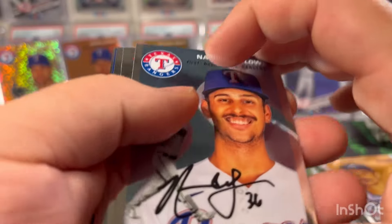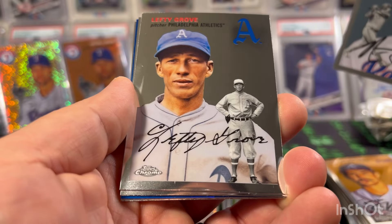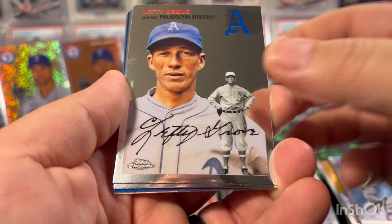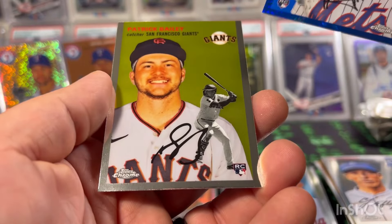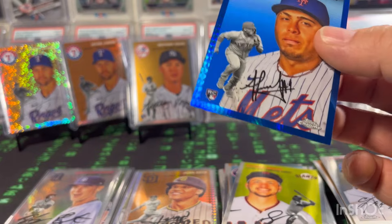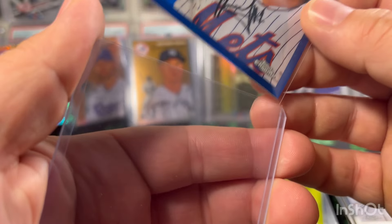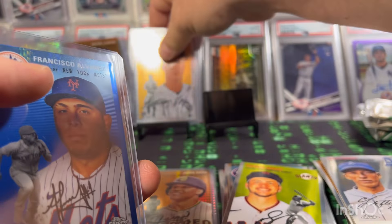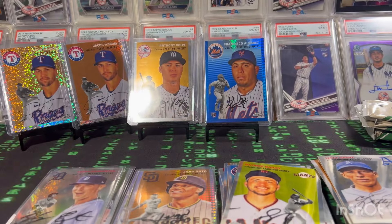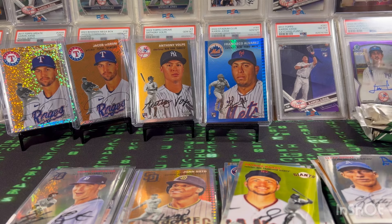Pack four: our blue prism — Nathaniel Lowe, Lefty Grove, Joey Meneses, Alvarez — that's a nice color match — and a Patrick Bailey. Alvarez color match in the blue prism — I'll take that! Still got four packs left with one numbered card so far.